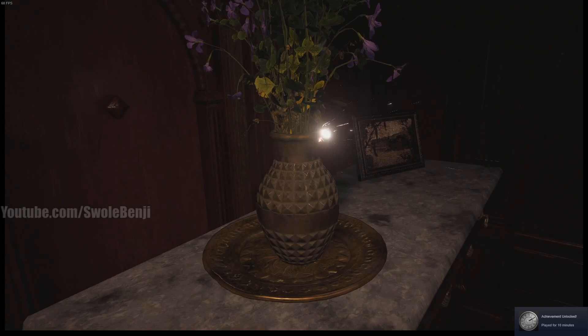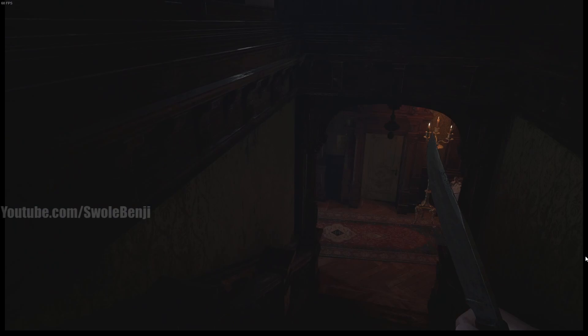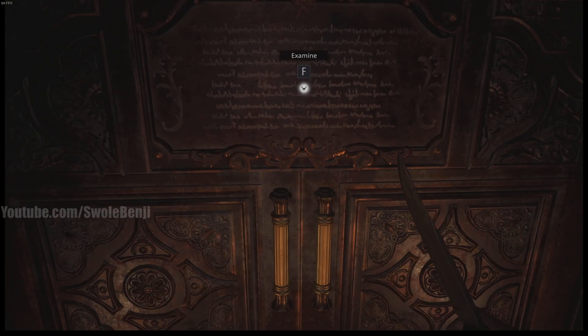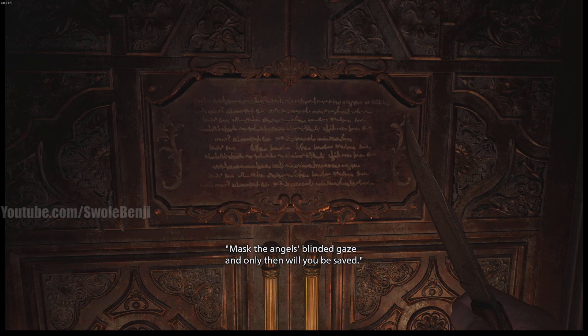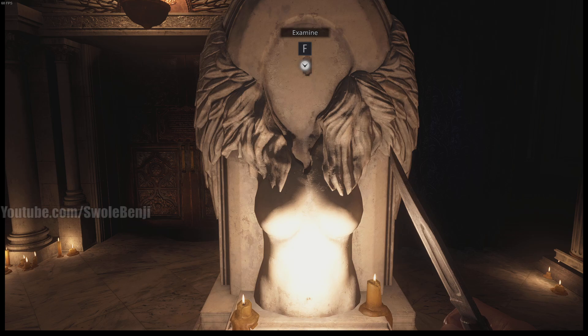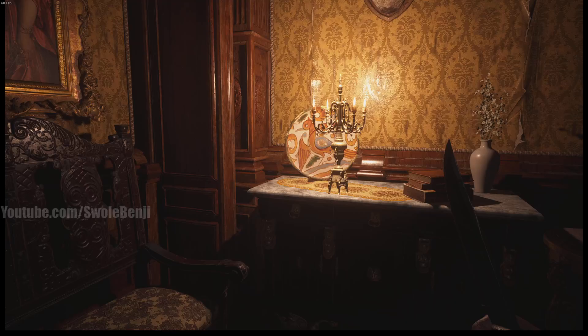I played for 10 minutes and I haven't fought a single thing. This is really dumb - I'm sorry guys, I'm so sorry this is a disappointment. Back in this room again - let's just keep moving, speed run this. I don't know what the boob statues do. 'Mask the angel's blinded gaze and only then will you be saved' - so that's telling me to match something. But they don't have heads. Man, forget this - I ain't got time to figure out brain puzzles.